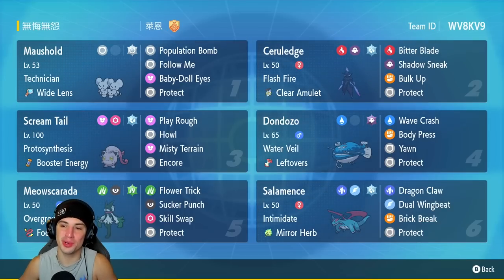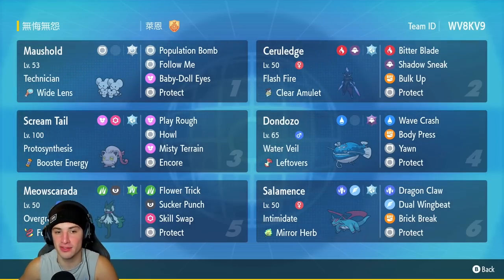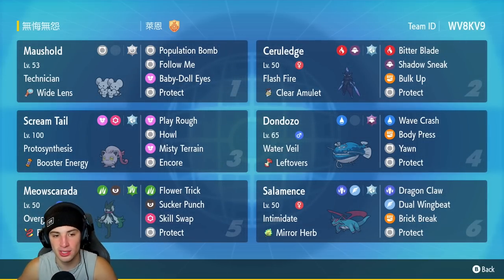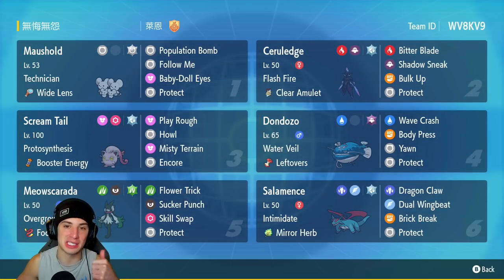It's definitely between those two — they picked up most of the KOs and did absolute work today. But this team also has Ceruledge, Screamtail, Dondozo, and Salamence, which is solid all around and makes it a viable option for the high rank ladder. That's going to be it for today's video. If you enjoyed the content, don't forget to smash that like button. If you're new here, click that subscribe button so you know when all my videos go live. You guys rock out — spend a positive day and I'll catch you on the next one. Peace out everybody!